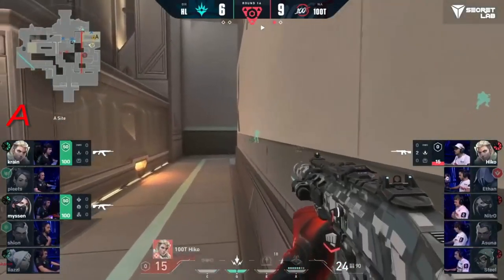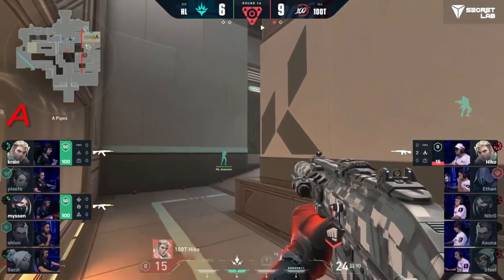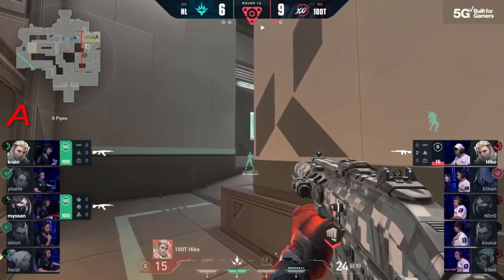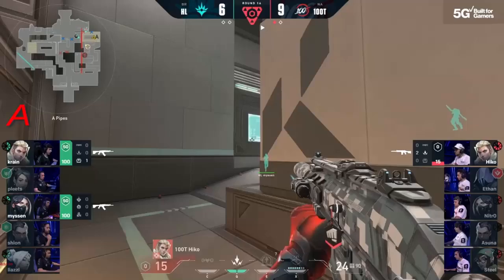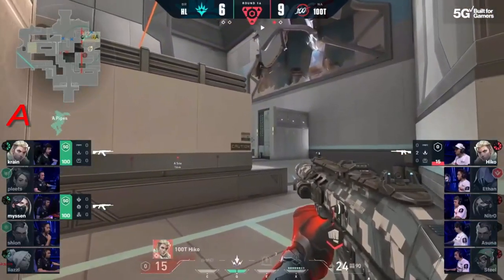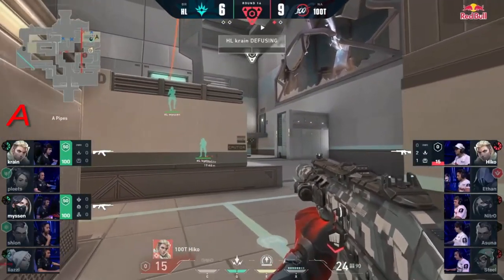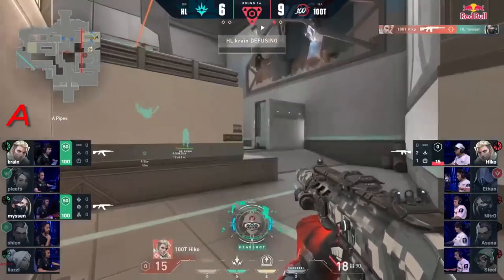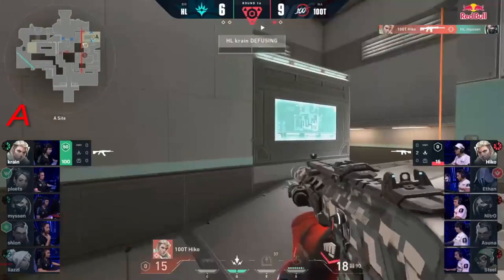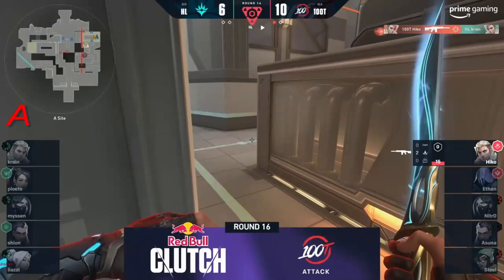How many times has Hiko been in situations like this, in a 1vx, low health? He's got some utility and he makes magic happen. Once again, this time on the international stage in Berlin. Does that gene work here? You've got two members of Haban Liberty creeping forward. Hiko's good — going to get info. The tap's not there, he hasn't even gotten a tap. Hiko going, and he lands it! Hiko lands it, baby! Spencer Martin does it again!